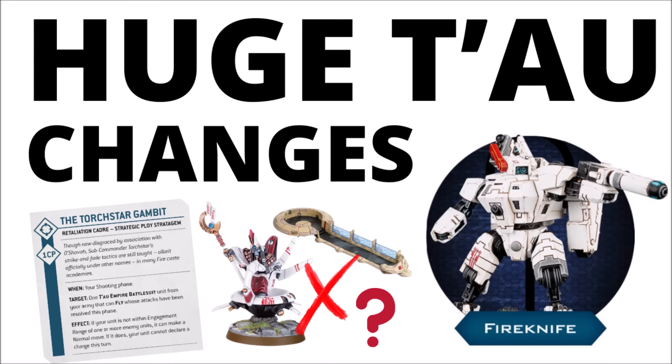There are some massive new battlesuit changes in store for the Greater Good this week. Crisis suits are getting separated out into three different datasheets, a fairly brutal new detachment for battlesuit bombs dropping close to the enemy and delivering mass damage, and potentially news of some units being removed from the codex. Let's talk Tau and what we've got from Games Workshop.